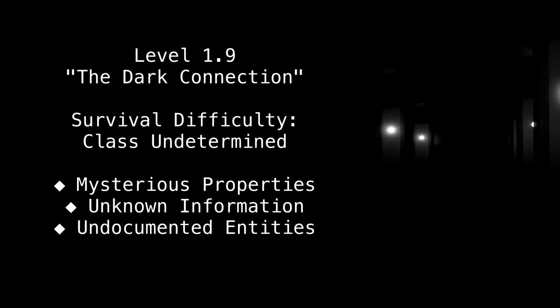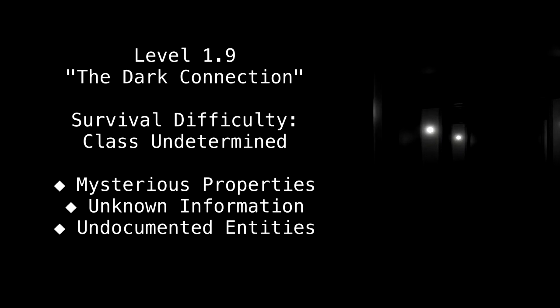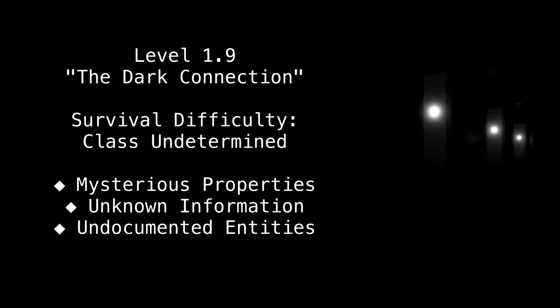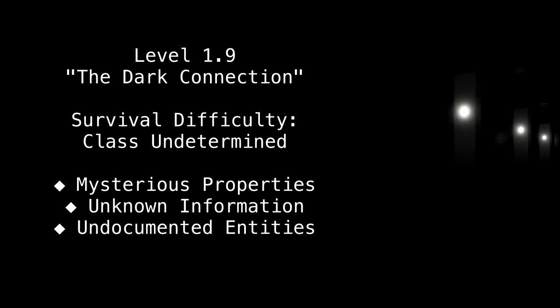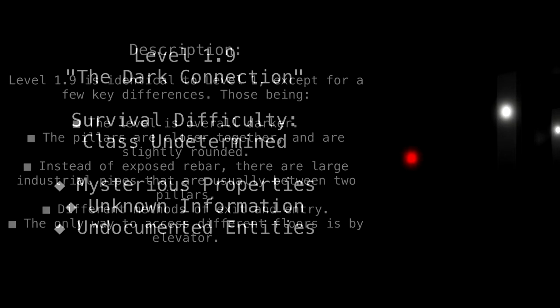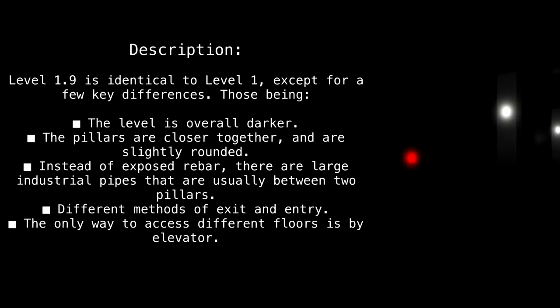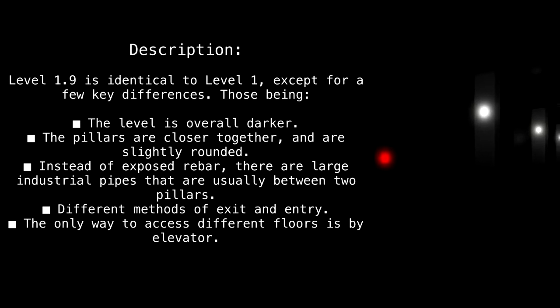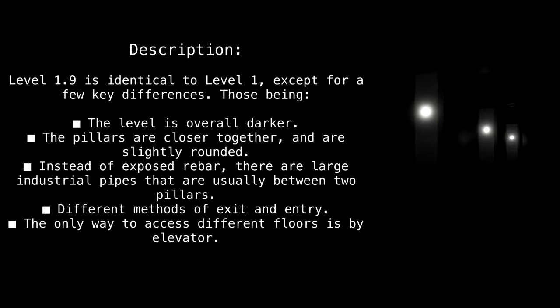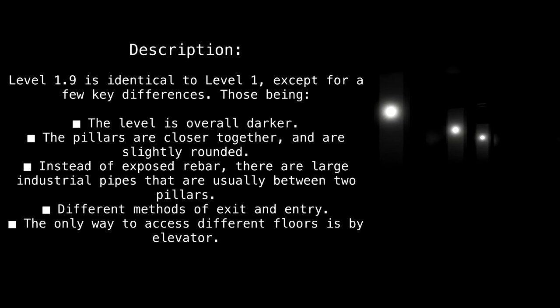Level 1.9: The Dark Connection. Survival difficulty: class undetermined. Mysterious properties: unknown. Information: undocumented. Entities description: Level 1.9 is identical to Level 1 except for a few key differences — those being the level is overall darker and the pillars are closer together.